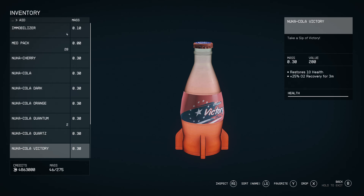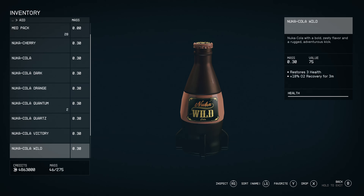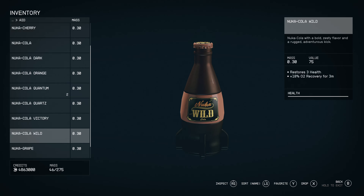I know Nuka Victory was one of the more powerful ones. And Nuka-Cola Wild gives hit points and Action Points in Fallout. I think the base ones should give a little bit more health overall, just because, you know.